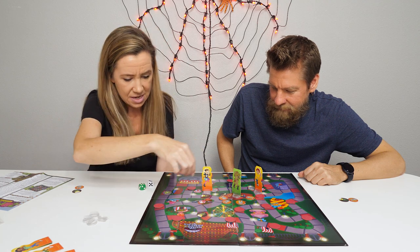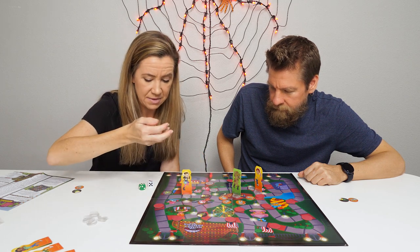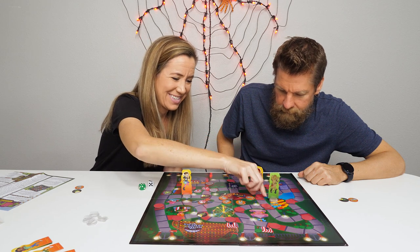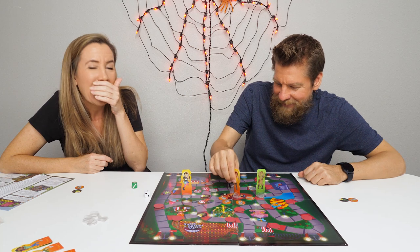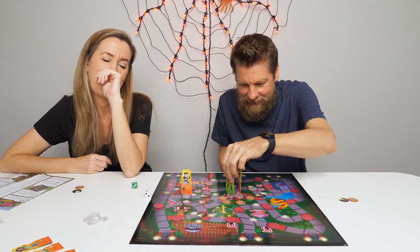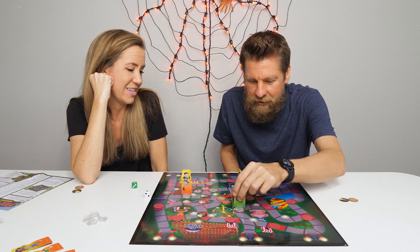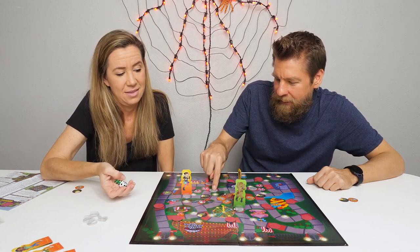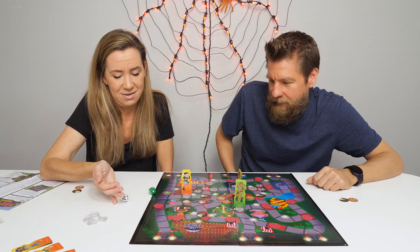The zombie lands on a flashlight square — nothing happens since zombies can't use flashlights. Holly decides to play it safe and go back to the shed rather than risk being zombified. The zombie gets sent toward Michael but lands on a flashlight. If you land on the zombie's space, you become zombified. Michael clarifies: if you land on a player in the shed, you'd send them back to the shed, but players are safe in the maintenance shed.